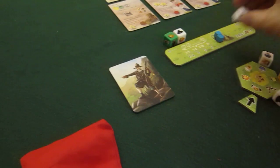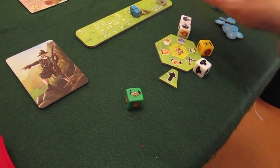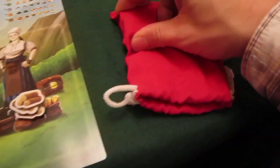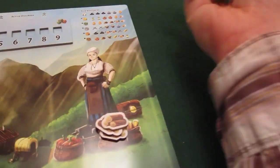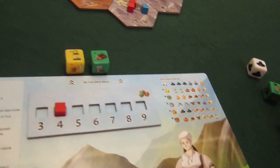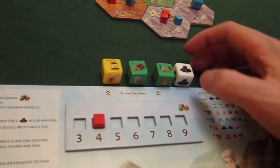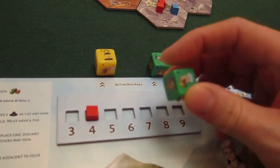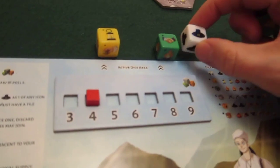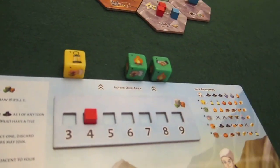The bot has two dice to roll — this one goes to explore, the other was a trade. I get to draw four dice. I have four in my bag so I tip them out. I have research, which I'm tempted to do, and a wood symbol — but I already have three wood. I'll keep the trade for trading that wood. I'm going to discard one die and set another to a settle, keeping one for next turn.